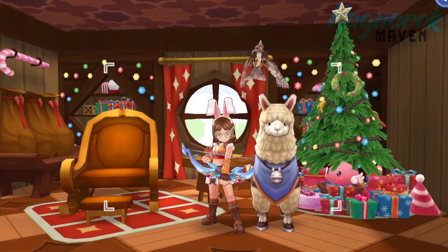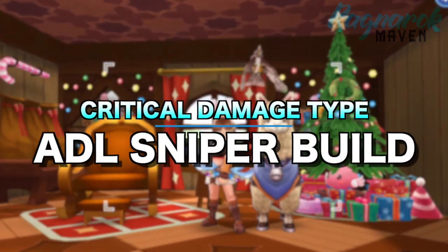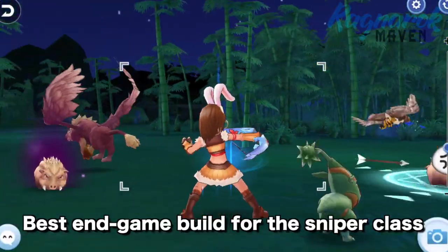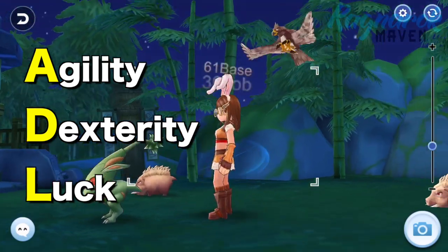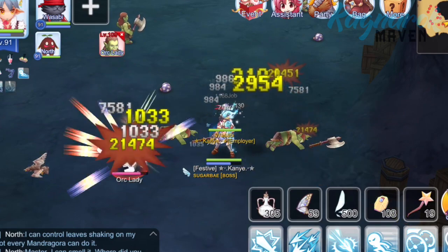Hi guys, welcome! In this video, we'll dive into the critical damage type build, or more popularly known as the ADL build for snipers. This is currently the best endgame build for the sniper class. Agility, Dexterity, and Luck stats give faster and more powerful auto attack damage, which is essential for farming monsters, clearing Endless Tower, and doing boss hunts.